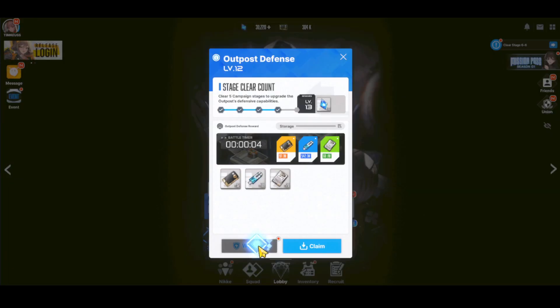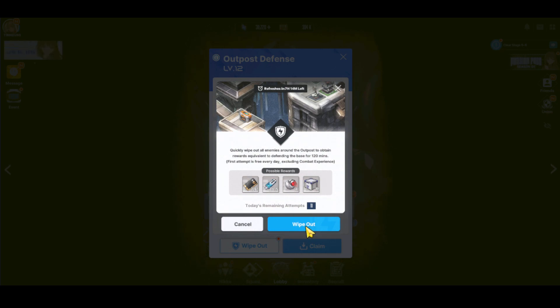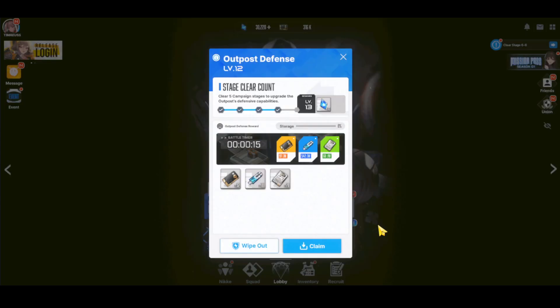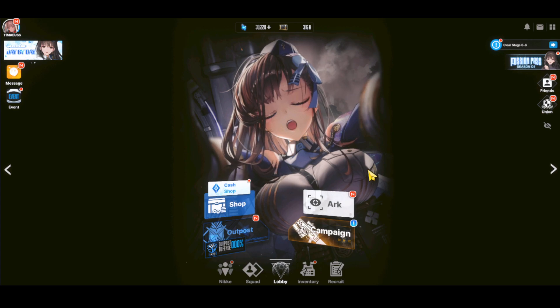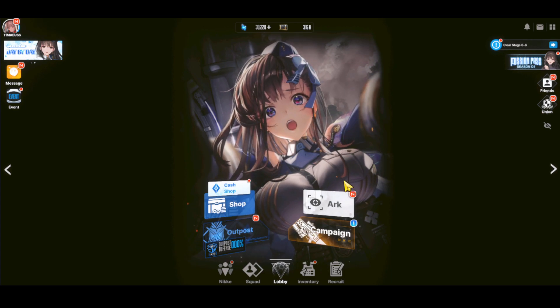If you're truly stuck, you can also use Wipeout. You get free Wipeout attempts, and after a while you'll be able to spend Gems to do that. If you're free-to-play, I don't recommend spending a lot of Gems on Wipeout, but if you are a whale, it's not a bad way to propel your progress.